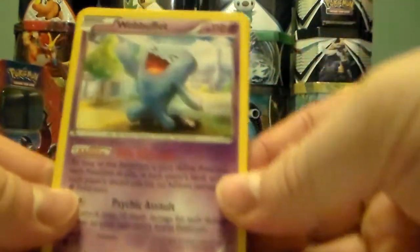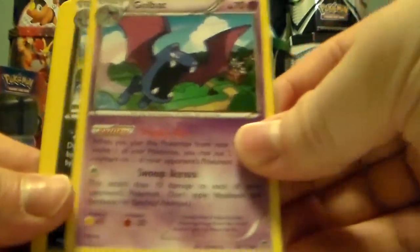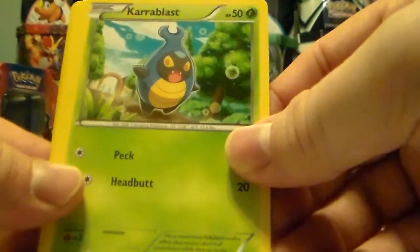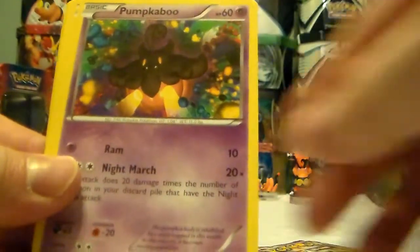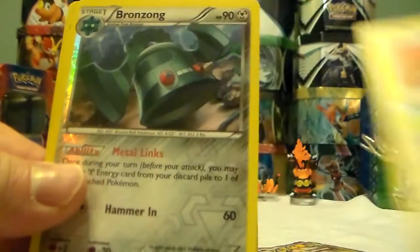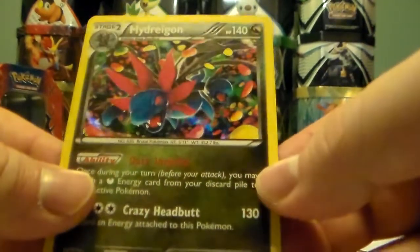Comment below to tell me what you got. It's got Wobbuffet, Golbat, Vespard, Carbink, Joltik, Pumpkaboo, Raichu, Fletchling, Reuniclus, and then holographic Hydreigon.